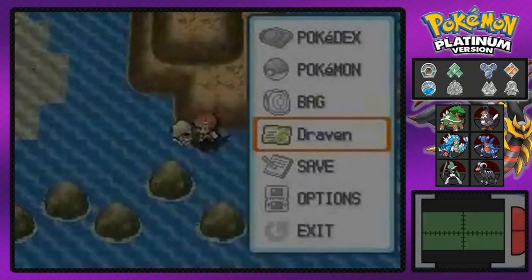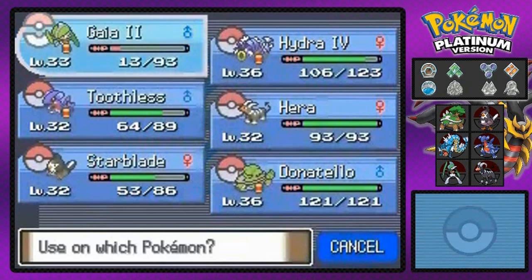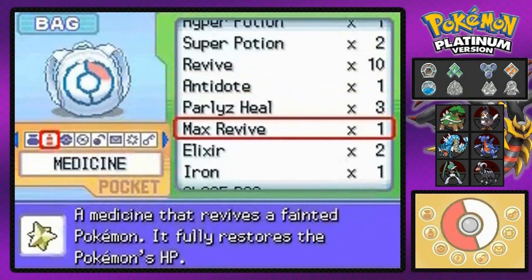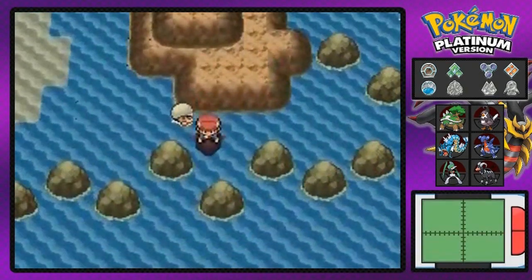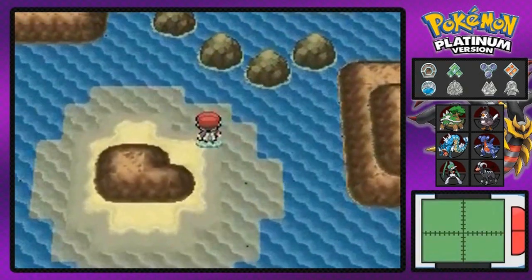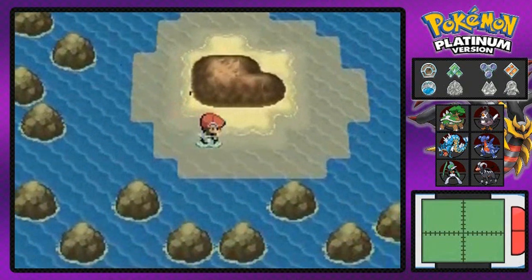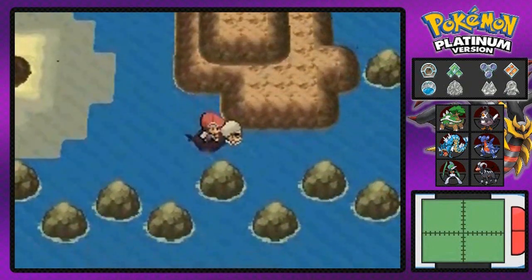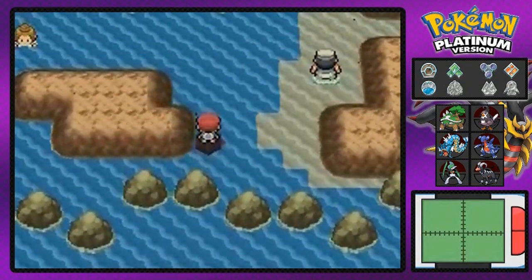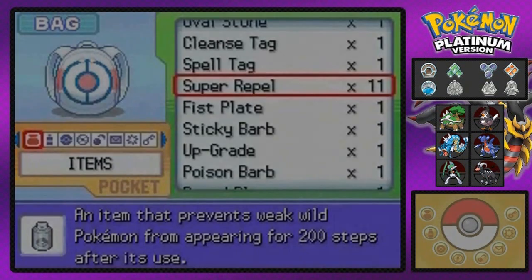There's nothing else and if we just grab that we find ourselves another Max Revive — very very good for tough battles, and there are some tough battles ahead. Let's move on — I believe there are a few more people we can actually battle if we just get out of this little labyrinth kind of thing in the water.